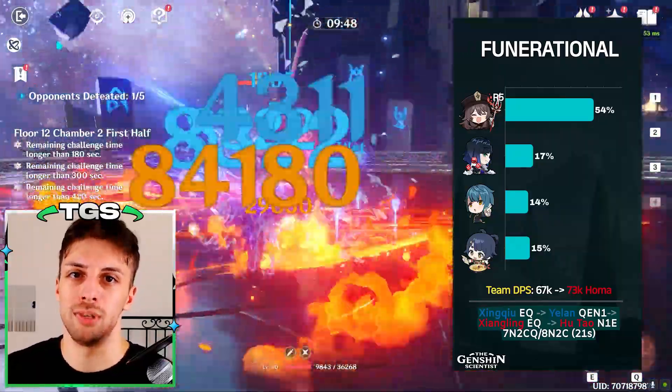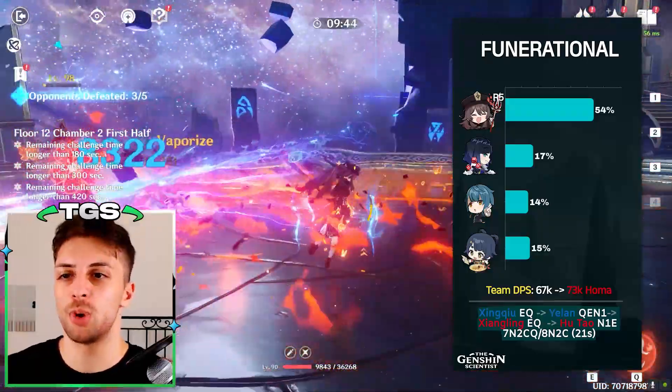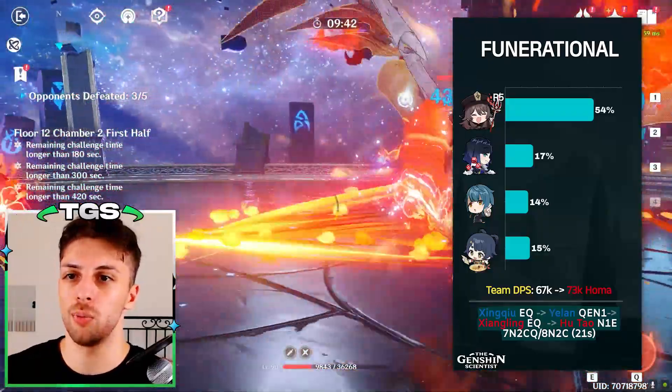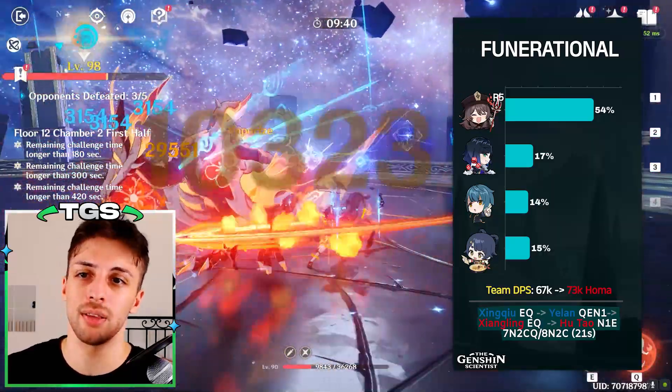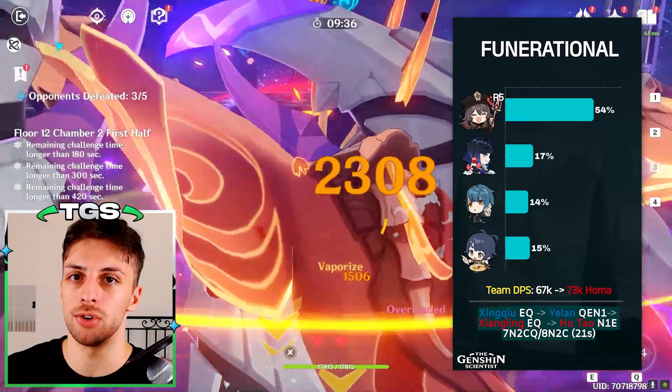The damage gain compared to most other teams is pretty small in the big picture. Usually whenever you start using Xiangling without a dedicated battery like Bennett, you start having issues regardless of how much energy recharge you put on her.